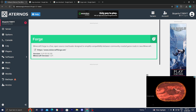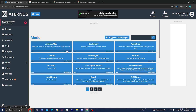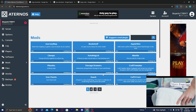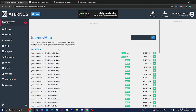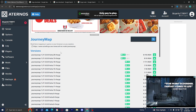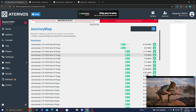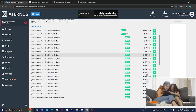Once you have that check mark done, go over to where it says mods and it will give you a list of all the different mods that you could use on your Eternos server. Let's go ahead and use JourneyMap right over here. Select on the mod that you want to use and then locate the version of the mod you want. We're going to use it for Minecraft 1.21, so let's find it.